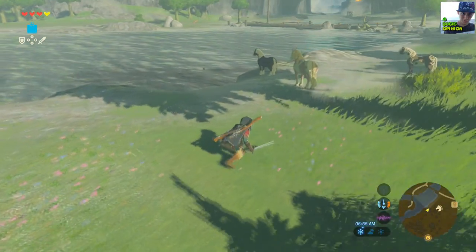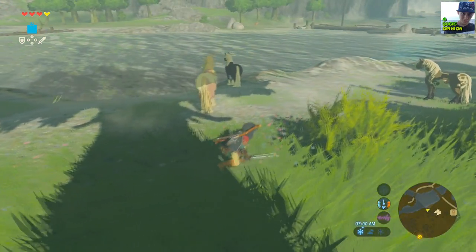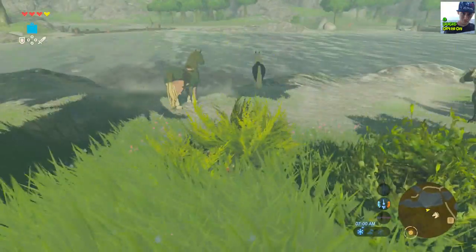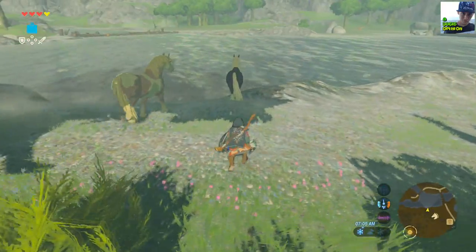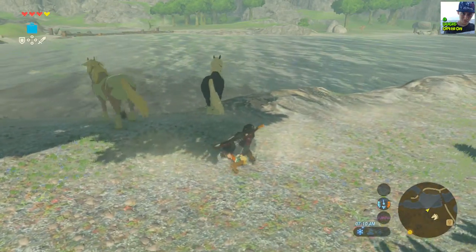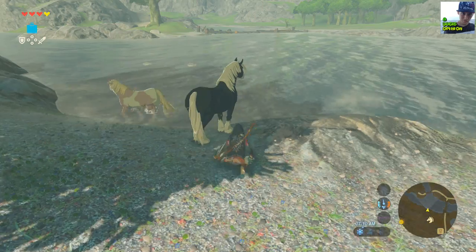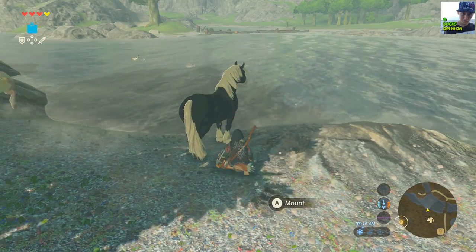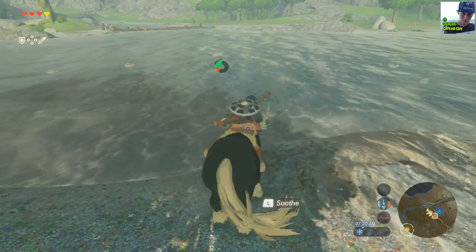You can trap a horse and kind of run up to it quickly, especially if it's near water, because it gets kind of frustrated. Pick out the horse you want — let's go for the black one. When you get up to it, you want to mount it by pressing A, and then on the left Joy-Con you want to hit the left bumper — that's the first bumper, not the back bumper. And it's going to start the taming. You just want to hit it as quick as possible.